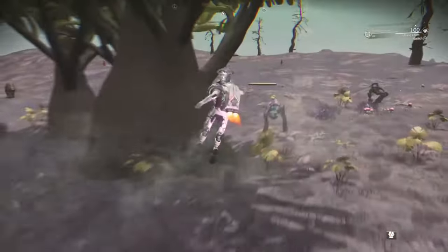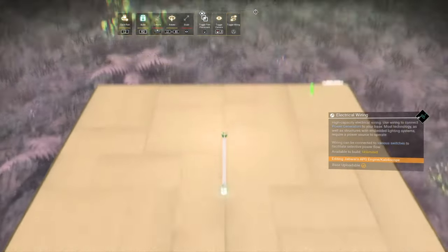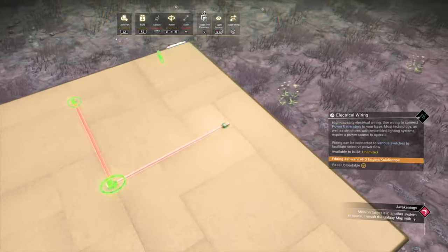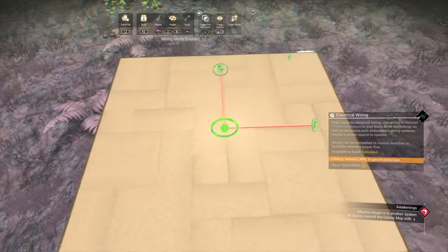Jump to the midpoint. Use the pattern on the floor panel to lay the wires down as so. Now banjo wire glitch at the intersection of the two wires.